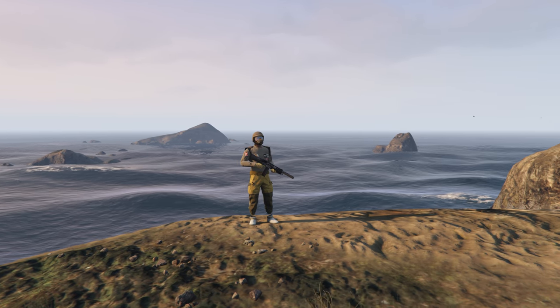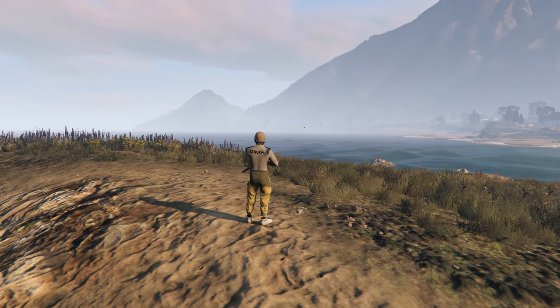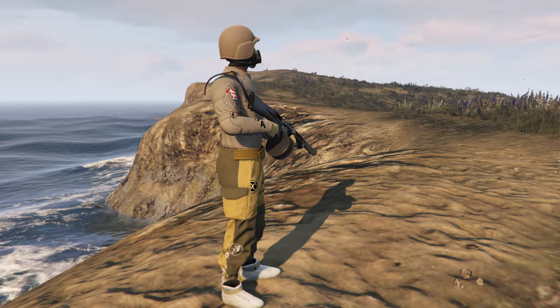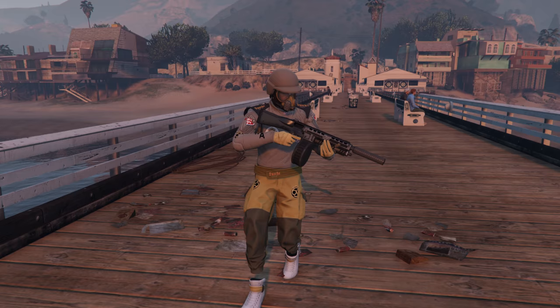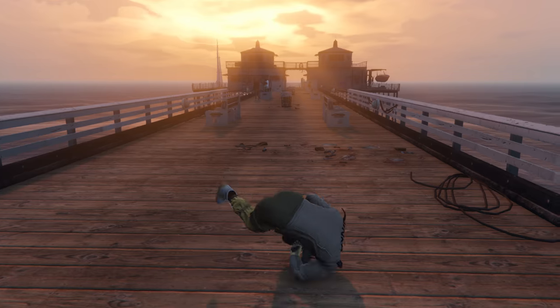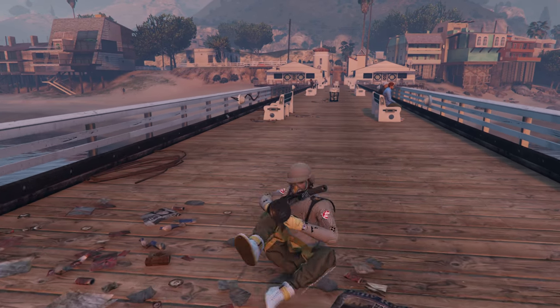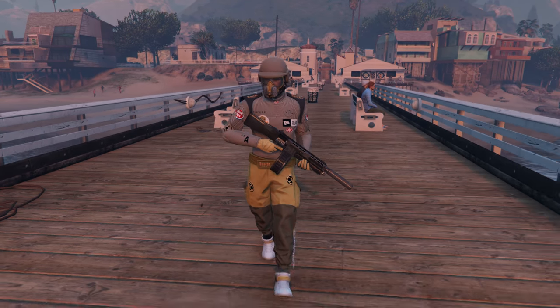Today we're going to be making this drippy tan tryhard outfit. This outfit comes with a bulletproof helmet, E-Coli racing belt, and logos. You can bring the main outfit from the GTA Save Editor and merge the mask at the end. You will need Save Wizard to get this outfit, and Save Editor if you want to make any changes. Links to everything you need will be in the description. Let's jump right into the outfit and start in Save Editor to check it.